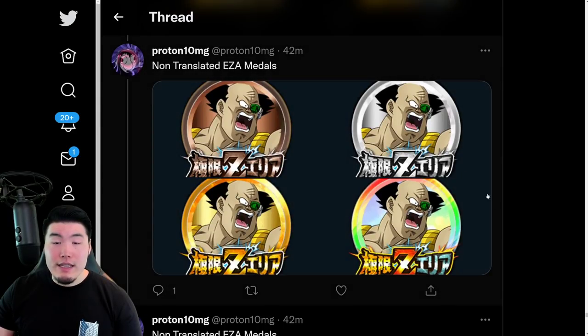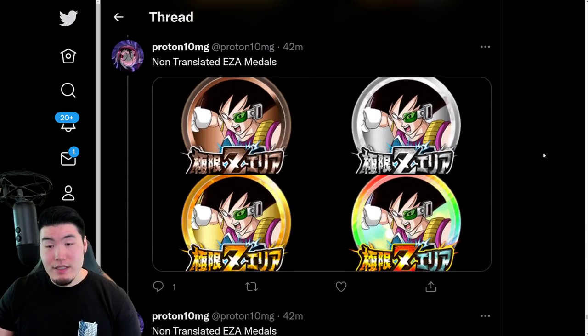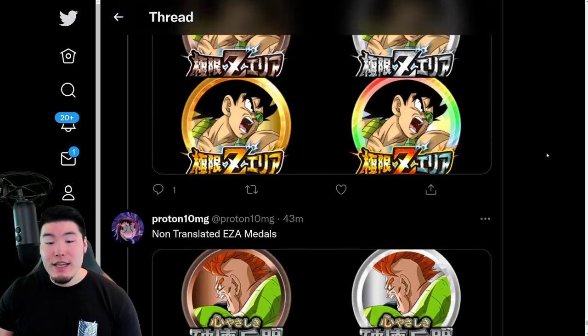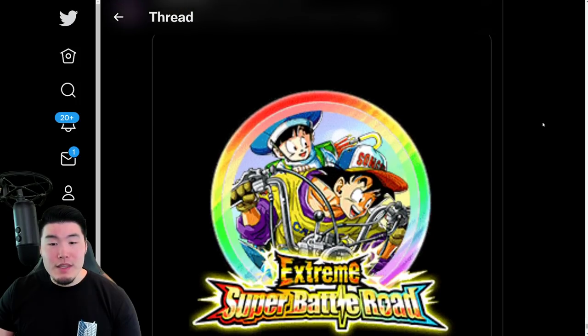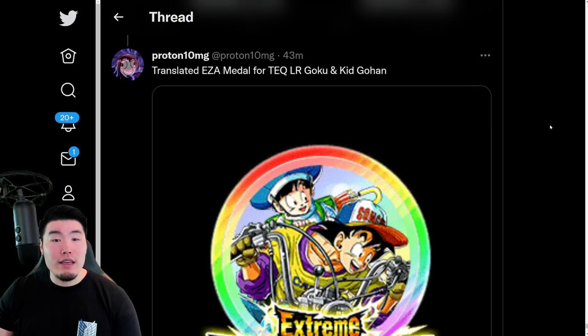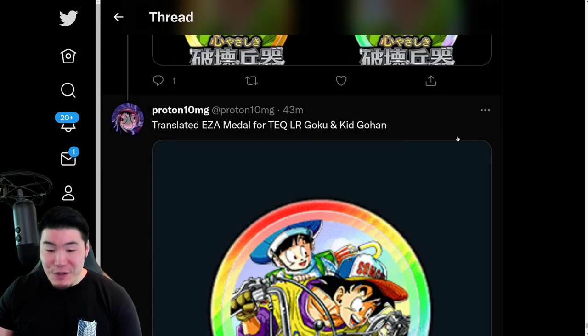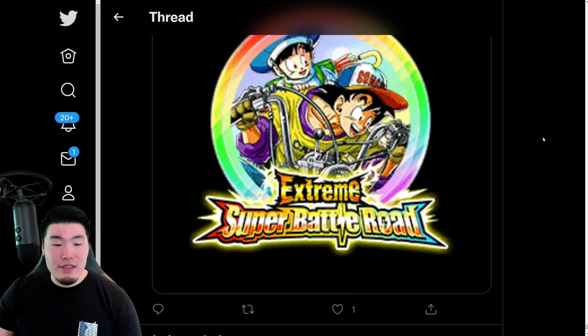And then all the EZA Medals — EZA Medals for the members of Team Bardock. Every single member and their medals. And then Extreme-Z Awakening Medals for Android 16. Extreme-Z Awakening Medals for the Tech LR Goku and Kid Gohan. And I believe we finally reached the end.